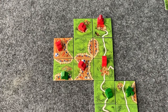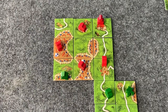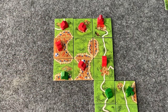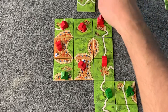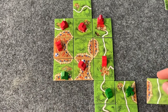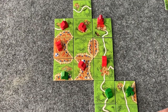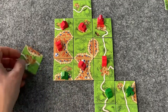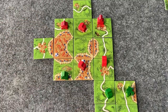I'm taking it. Player 2 gets a straight road. Red finishes that city — two, four, six, eight, ten points plus two for the shield. Green draws a road and scores six points. We're at 10 to 14.